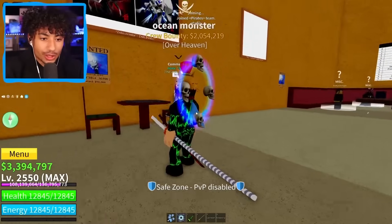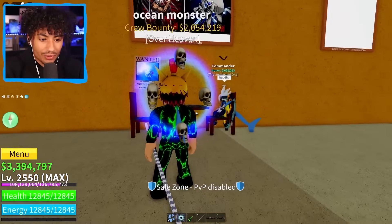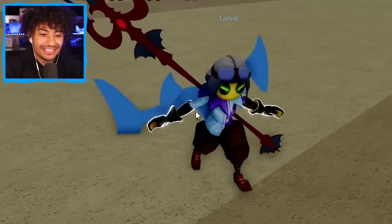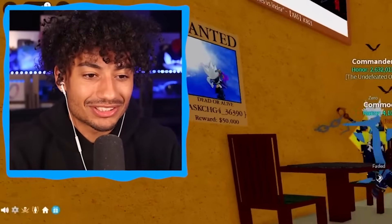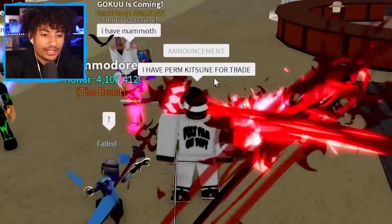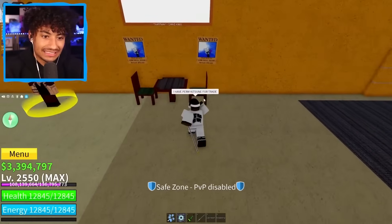How many dragons do we have now? We just hit 36. Everyone, announcement — I have perm kitsune for trade. Sitting down — this guy said 'four dragons.' Wait, this guy, not King — sorry buddy, you don't have four dragons. Wait, does he actually have four dragons or is he lying? Let me see — show me the four dragons, I don't believe you. One, two, three — four! But why is every trader getting dragons? That's actually crazy.